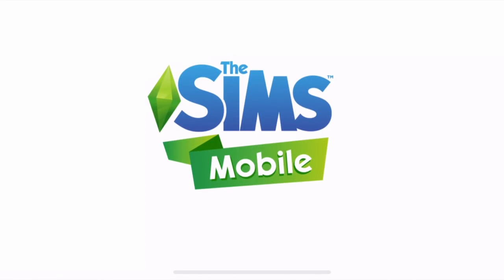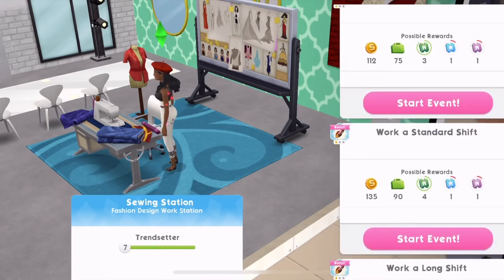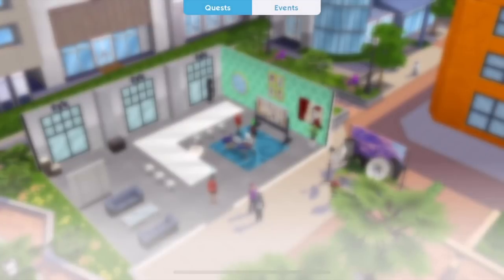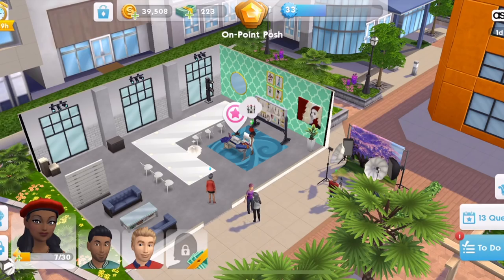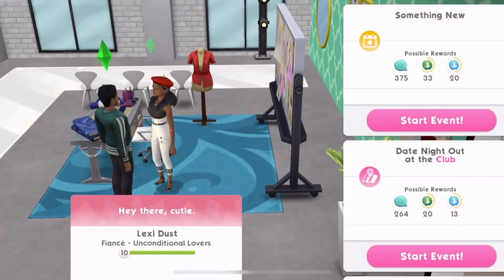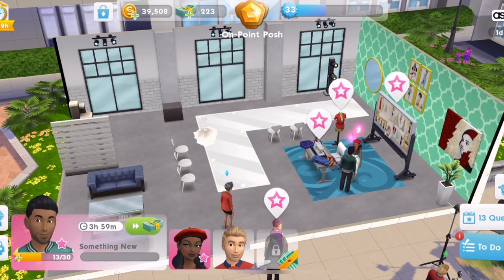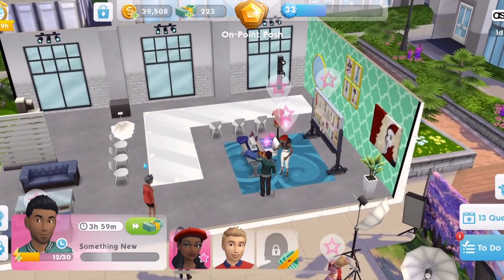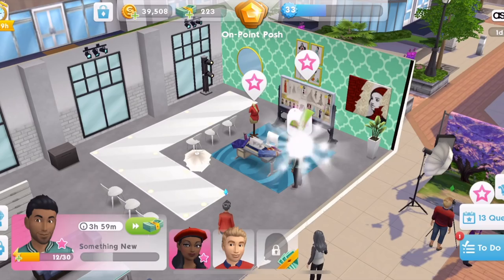She works at the fashion studio, so let's take her over here. Complete the Something New fashion event at the studio — tap on your Sim's partner. Let's click on each other. Something New — and it's at the fashion studio. Let's work on this event. That's a four-hour event, so that's going to take a while.